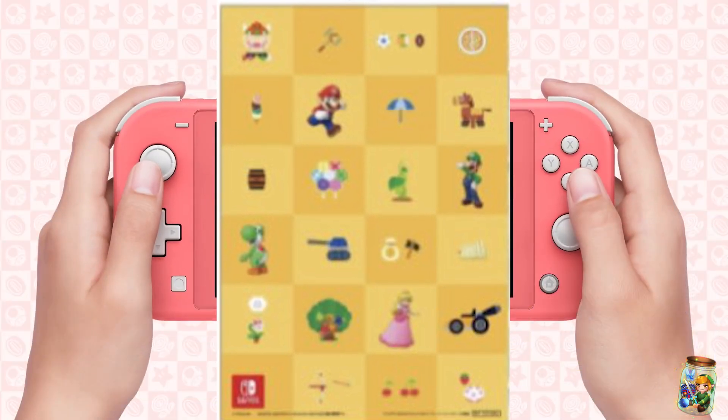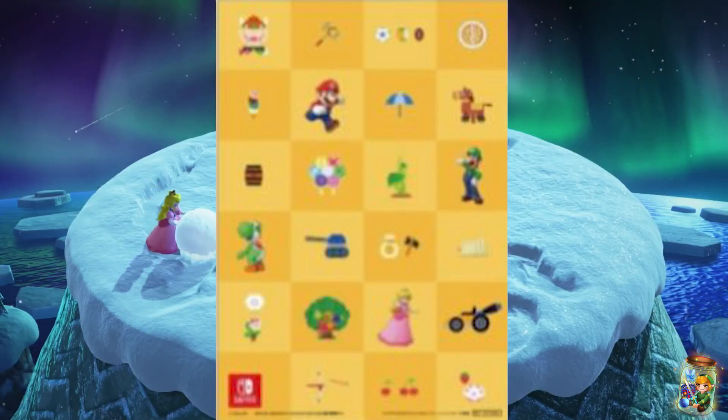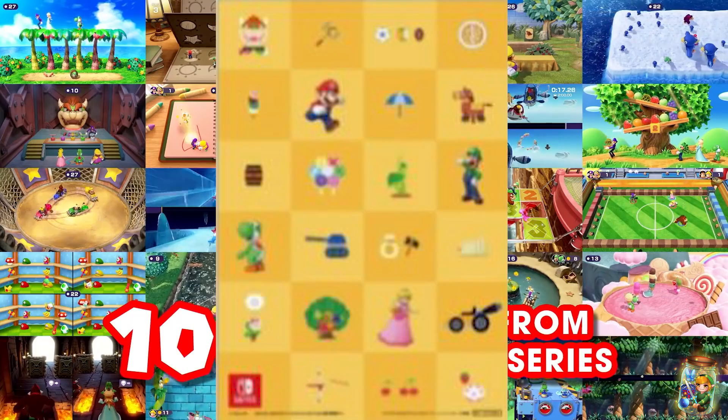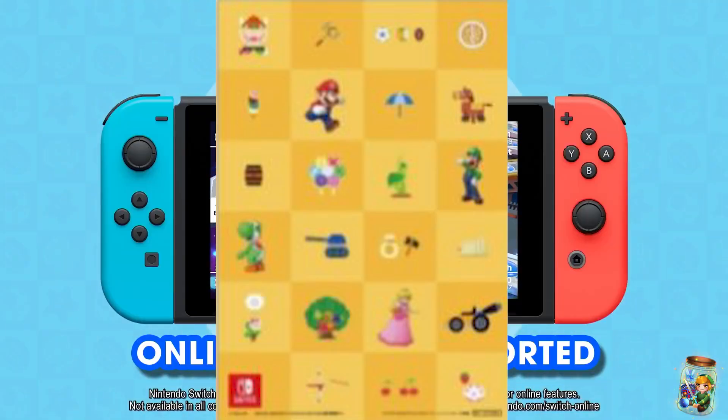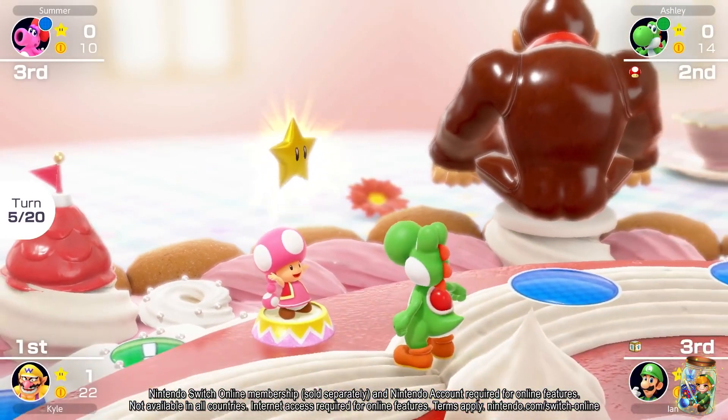After looking into the image on screen for longer than I actually want to admit, I can confirm amongst the already confirmed minigame sprites on the image, I am 99% sure I can spot and confirm 3 new minigames. There are however other icons I'm not quite sure on — if you do know, please let me know down in the comments section below.